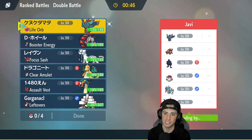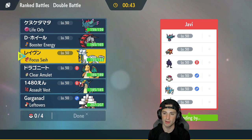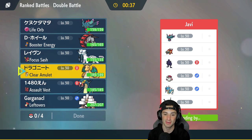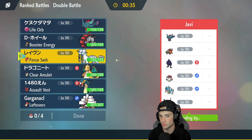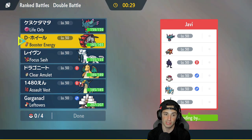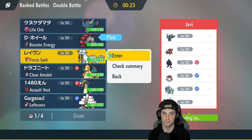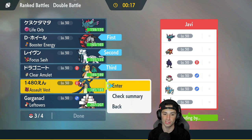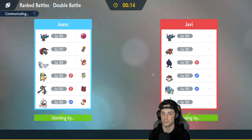Good thing we have a lot of physical attackers. I could lead Chien-Pao, but I'm thinking Chien-Pao and Dragonite could be a good lead, or maybe Iron Treads. I'm going to go Iron Treads and Chien-Pao — throw something a little off-meta up front — and then have Dragonite in the back with Electrodes. Electrodes with the Assault Vest could be really good since they have a few special attackers. The only Pokémon it's really not good against is Ting-Lu, but we'll figure out ways around it.